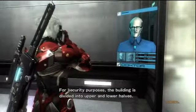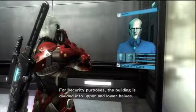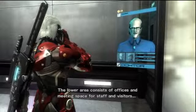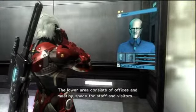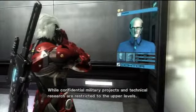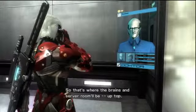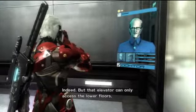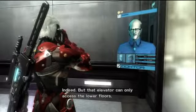For security purposes, the building is divided into upper and lower halves. The lower area consists of offices and meeting space for staff and visitors, while confidential military projects and technical research are restricted to the upper levels. So that's where the brains and the server room will be — up top indeed.